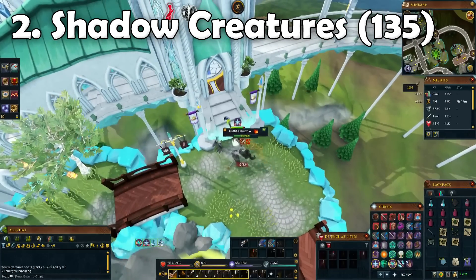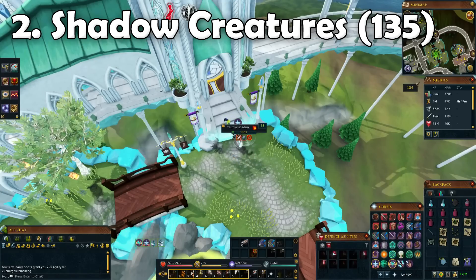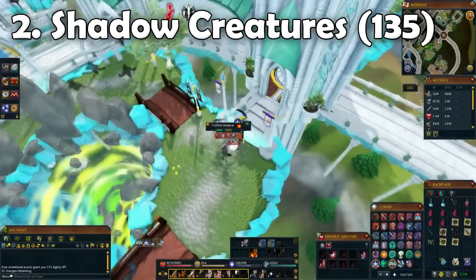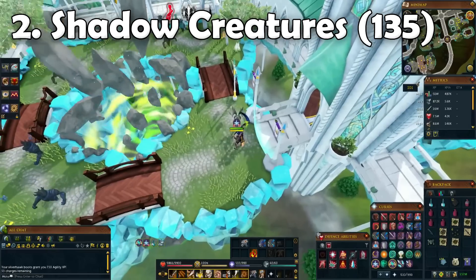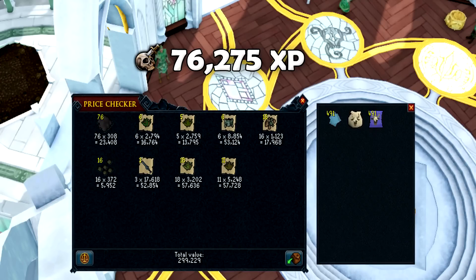The drops from Shadow Creatures aren't really that good, but you do get some Divination XP along with Slayer, and the Slayer XP is pretty average. The time it takes to do this task is pretty quick as well. I was letting them come to me while using an aggression potion and then AOEing them all down, which is why it's quick. We got around 300k GP and around 76,000 Slayer XP.